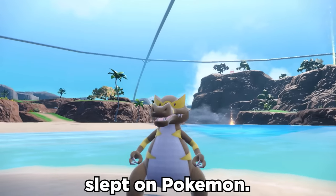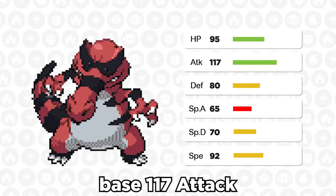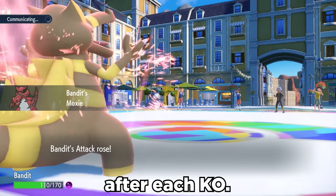Krookodile looks amazing and it's a super slept-on Pokemon. Stat-wise, it does have a solid base 117 Attack, but that's really all it's got going for it. But it does have two options for insane abilities in Intimidate or Moxie to boost Attack after each KO.